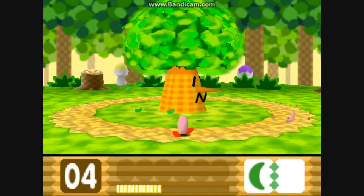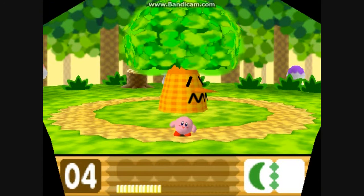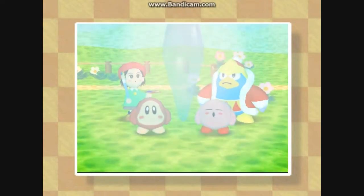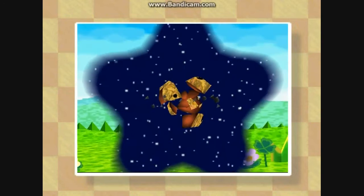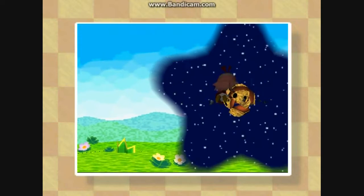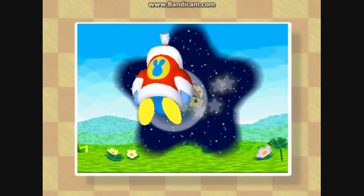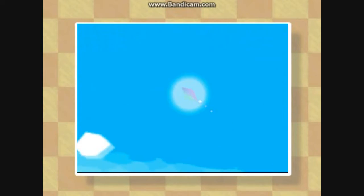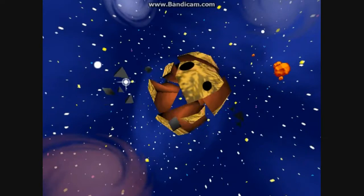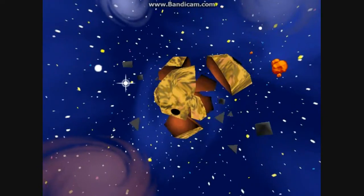So yeah, that was it — the boss battle with Wispy Woods, easy boss. And we've got the shard! The crystal shard gives light, a new dimension opens, and everybody goes in it. The shard travels to the new planet — the Rockstar.